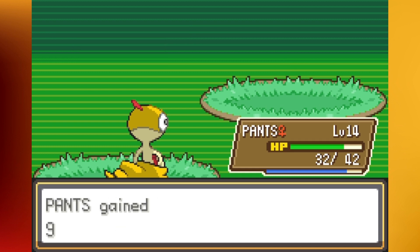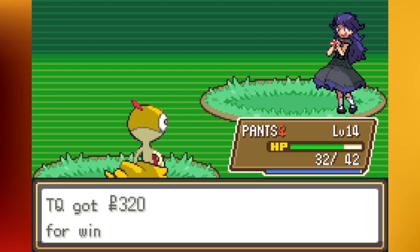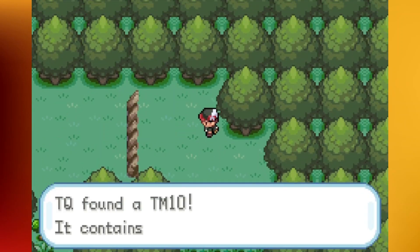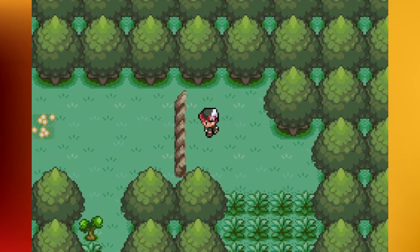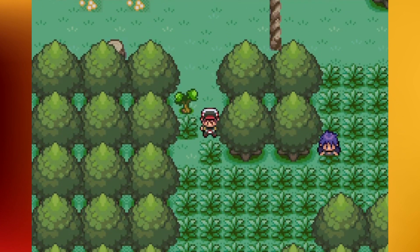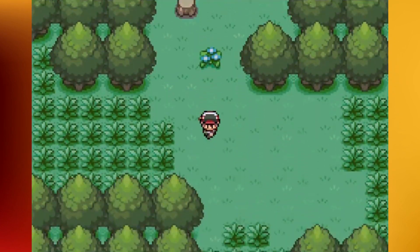I think there was a TM beyond this trainer. We were like one little bar of experience away from leveling up. TM10 Hidden Power right here. We are going to head back to Saros Village and then we'll head back to Arkentown like I said. We're already pretty close anyway — unless I run into wild Pokémon, which we do with two steps left.